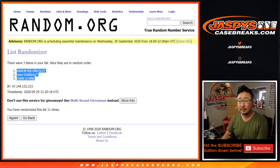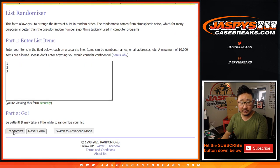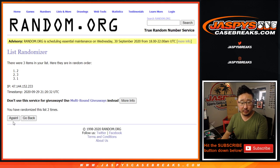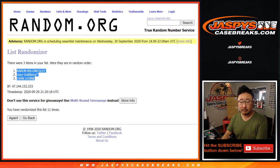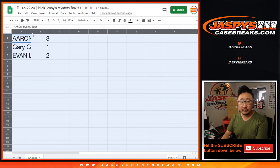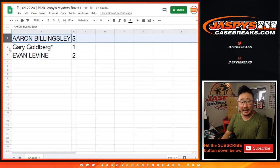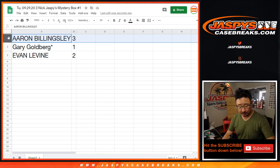We've got Aaron, Gary, and Evan. After the randomization, it's going to be box three, one, two. So Aaron, you have box three; Gary with box one; and Evan with box two. I guess we'll just go in this order. So Aaron, box three.